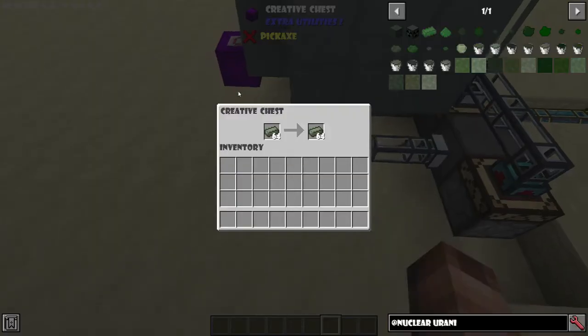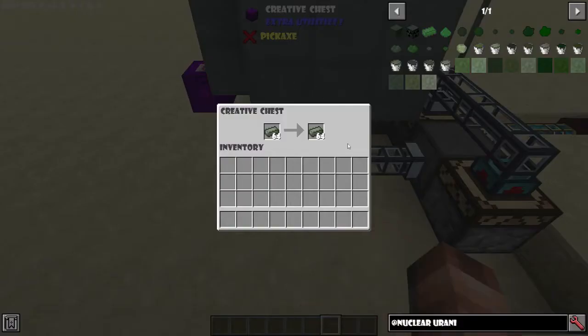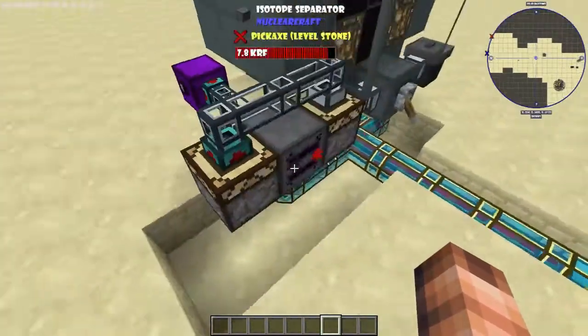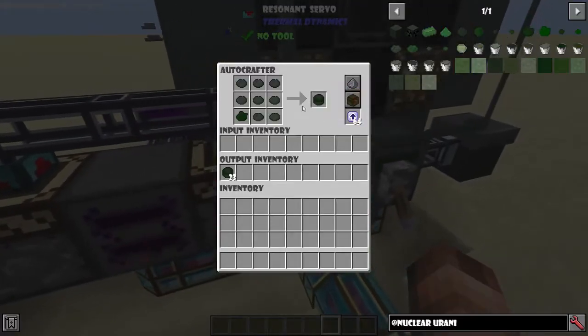Here I've got my source of uranium — I'm just using a creative chest because I'm in creative mode. In a real playthrough you'd need a legitimate source like a void ore miner pumping uranium into the isotope separator. You can see it crafting the big lumps of uranium-235 and the LEU fuel.